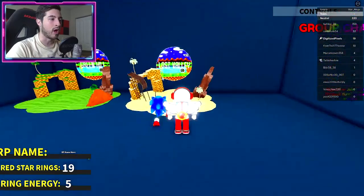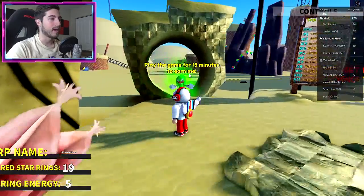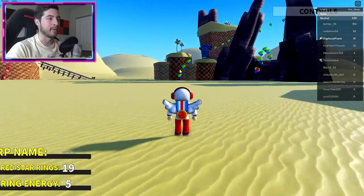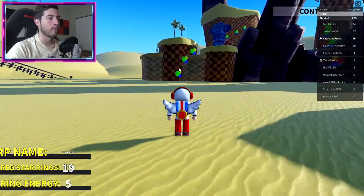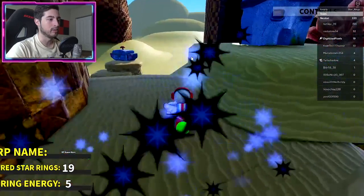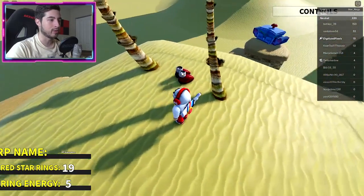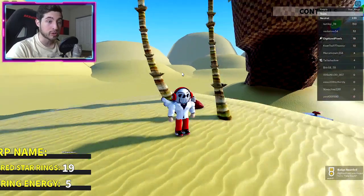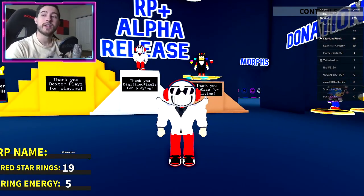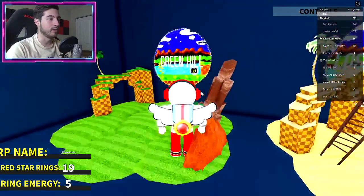Our next badge is the Faker event badge, located in Lost Valley. Once you're in Lost Valley, go over to this side of the map where the balloons are, go up the balloons, then jump over here. You'll see a pair of shoes — Faker left his shoes behind. Go take them and you'll get the badge.